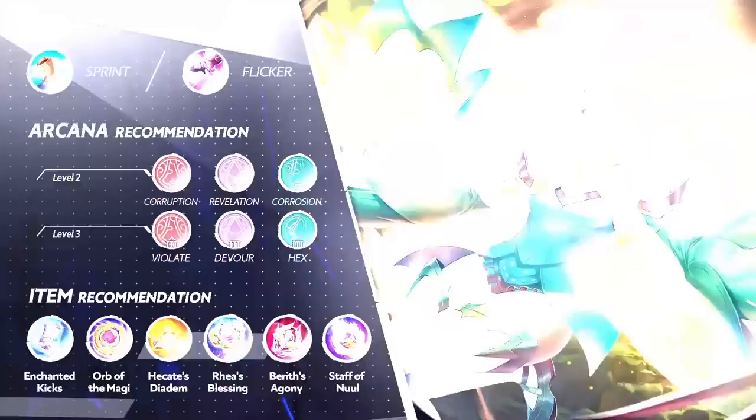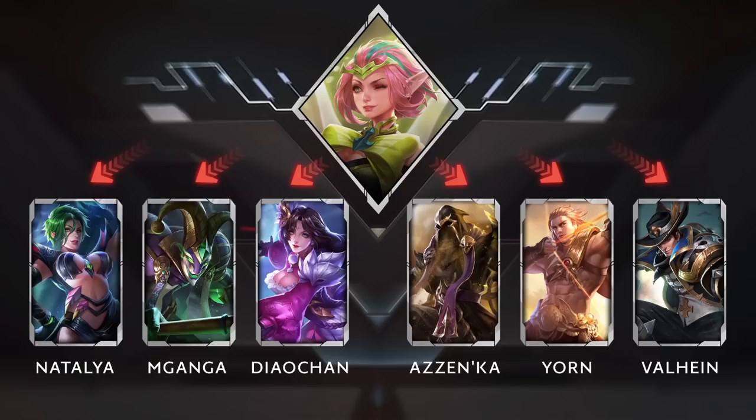Krixie can counter slower heroes that also have shorter attack range, such as Natalia, Maganga, Dioshan, Azenka, Yorn, and Valhine.